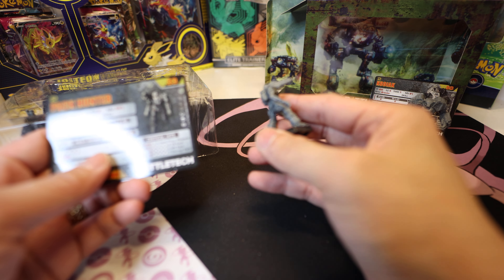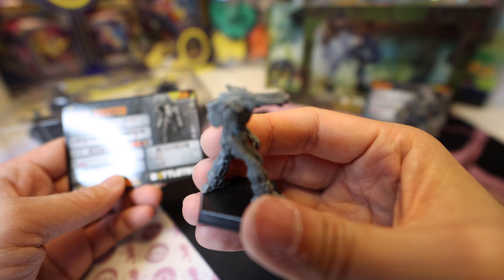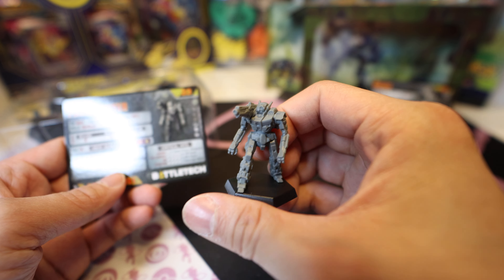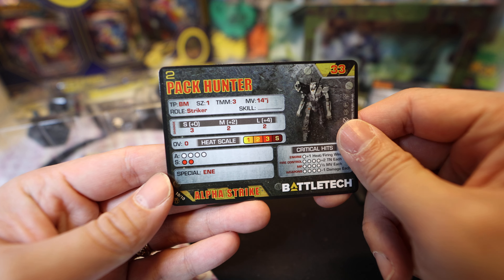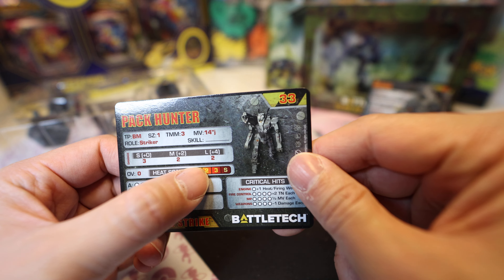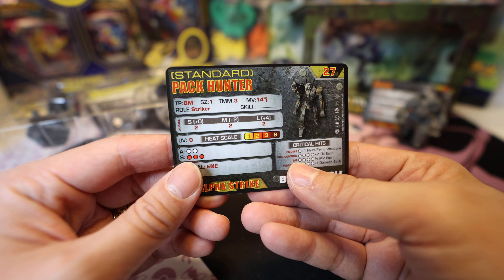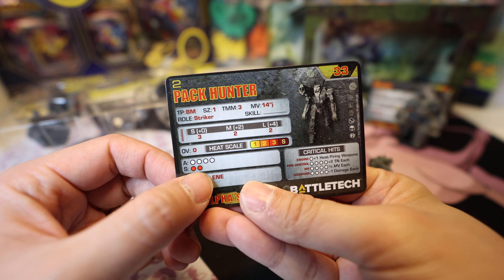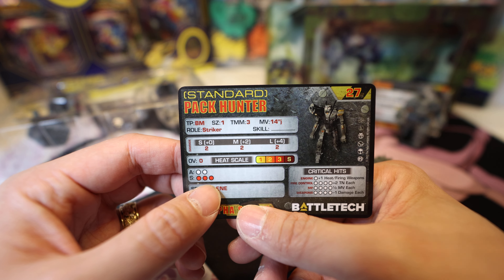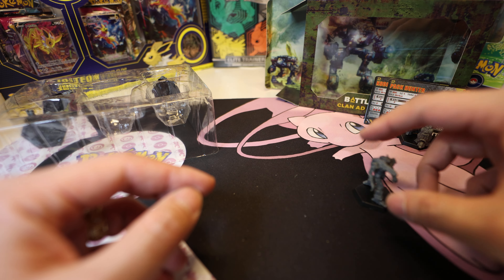Over here we got the Pack Hunter. Look at those long hands. It's a light mech, very quick, lots of damage all the way to long range - it's a striker in this configuration. Look at all the armor and structure. I guess this one drops the XL engine to get more structure, but that armor trade-off... I don't know about that.